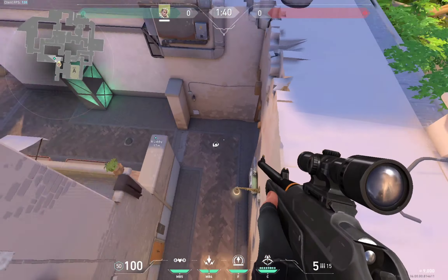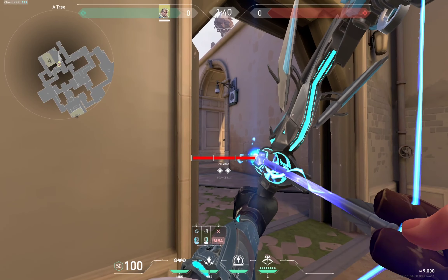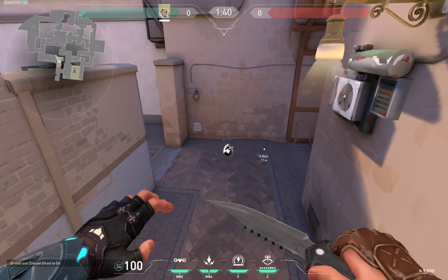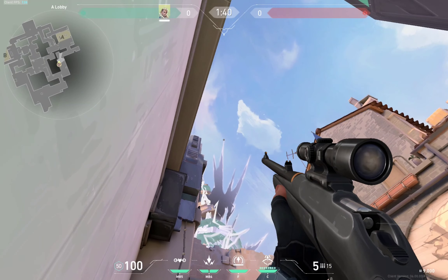Last one for A defense. This one is not a scan dart but a shock dart. We're going to full charge with one bounce and aim here on this side of the square and let go. This will bounce off these two walls and shock them there.